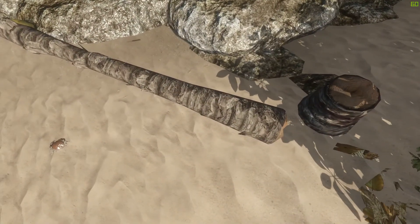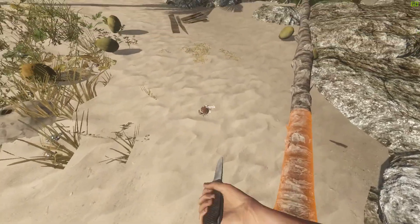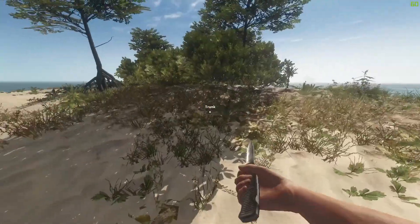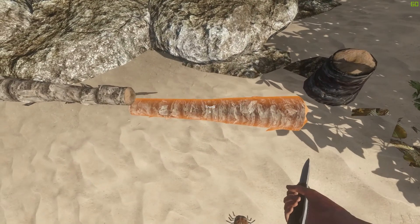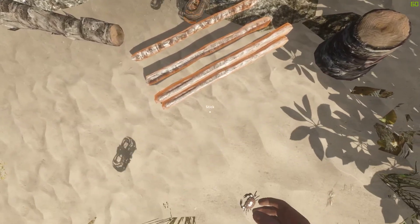All right, let's just continue what we're doing. Hey Mr. Crab, how you doing? Look at this — I can still start hitting the log without even looking at it. All right, so we got our sticks and lashings.